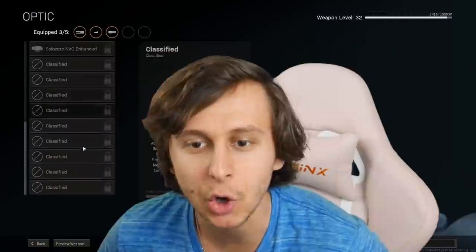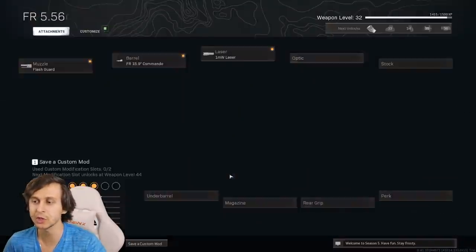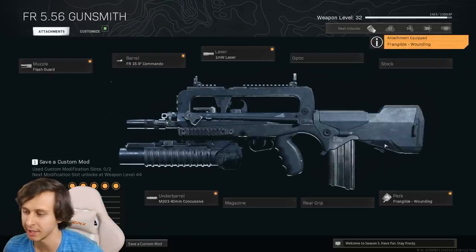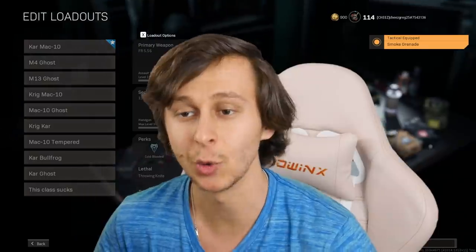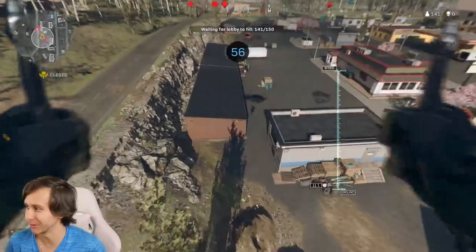I don't have a sniper scope, so we just won't put any sight on this gun. Underbarrel grenade launcher of course — we'll put the wounding effect on. I don't know how good that is because I don't think I've ever used it, but it doesn't hurt. But this looks like a pretty lousy class if you ask me. So we have our class, now we can get started. Let's see how bad the class really is.